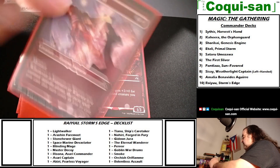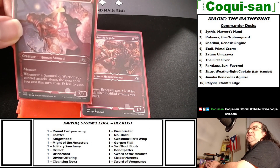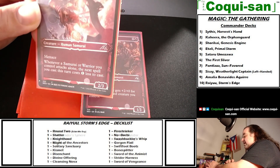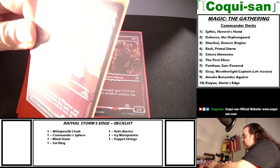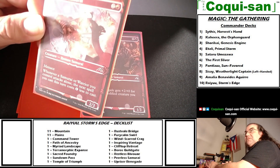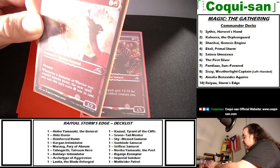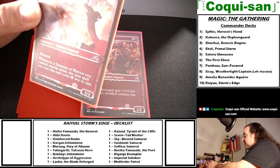Here's our first samurai, from Kamigawa: Neon Dynasty. All of my samurai are from Neon Dynasty — I think I got all the red and white ones. Peerless Samurai costs two generic and one red to cast — human samurai with menace. Whenever a samurai or warrior you control attacks alone, the next spell you cast this turn costs one mana less. A great mana discount.